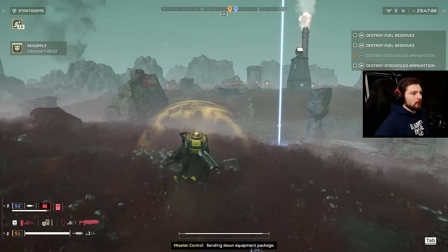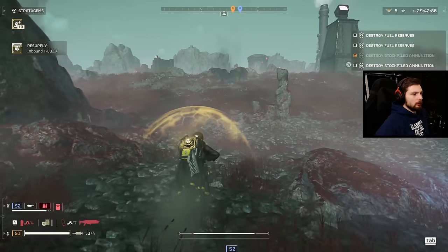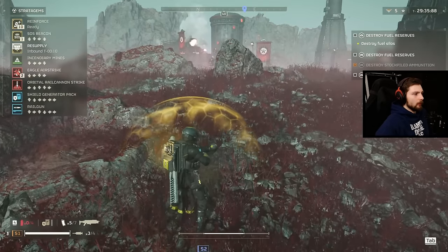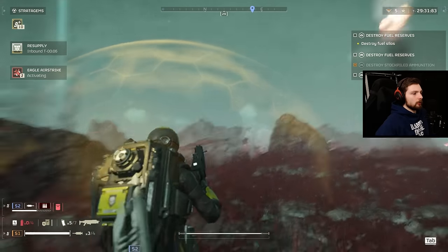I remember in the first game the recoil rifle literally one-shotted tanks and the big alien dudes — all kinds of stuff. It just feels really really weak this time around. I kind of thought it would do a little bit more damage.